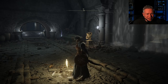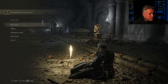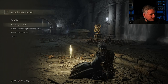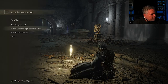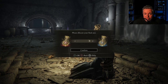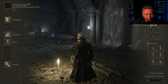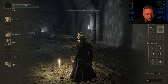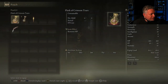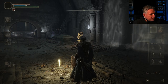This is a Site of Grace — kind of like a save point. If we rest here we get all our HP and FP back, we can pass time, change our flasks, add a charge with a Golden Seed, and allocate flask charges. I'm going to give myself four HP flasks for the first part of the game. I'll also adjust my pouch, removing the Memory of Grace and replacing it with the Flask of Crimson Tears for easy access.